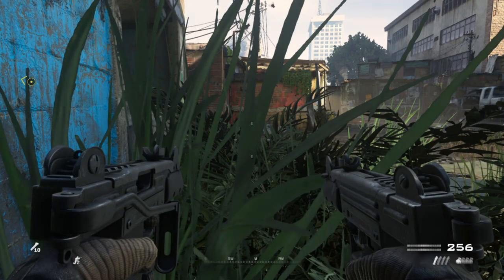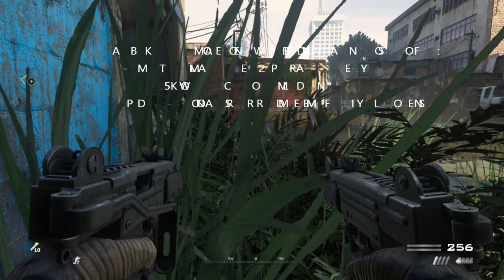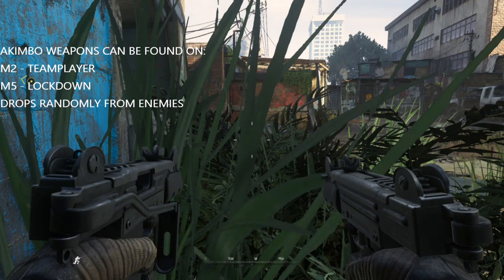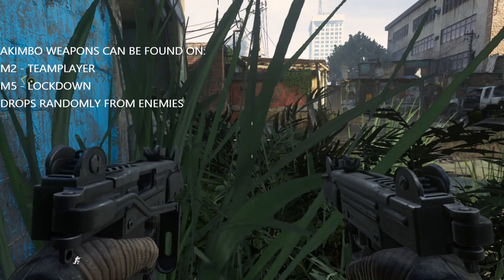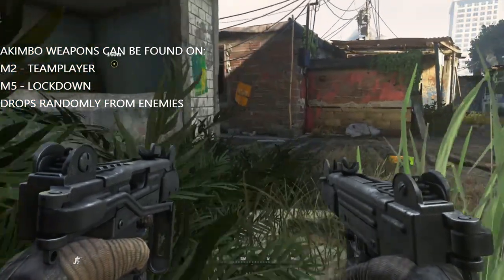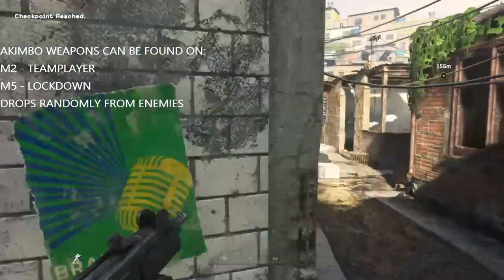What is up guys, Matt from Skullbusters, and today we are on Modern Warfare 2 Remastered. This is going to be a trophy guide called 'Look at My Hands.' What you have to do is get 10 kills in a row with the akimbo weapons. You can find these weapons on level 2, which is Team Player, and of course I'm doing mission 5, which is Takedown. So let's get into it.